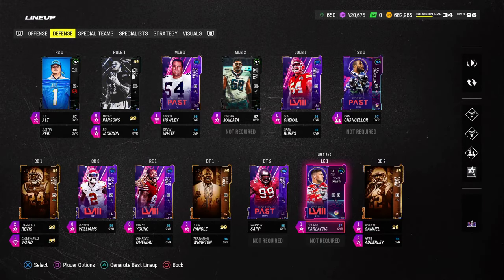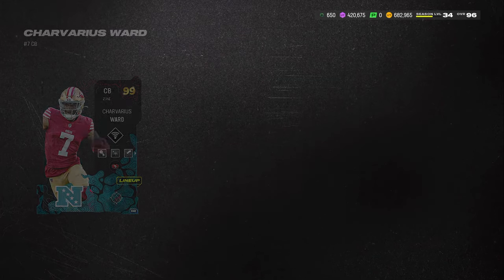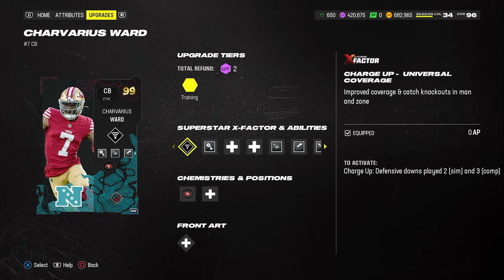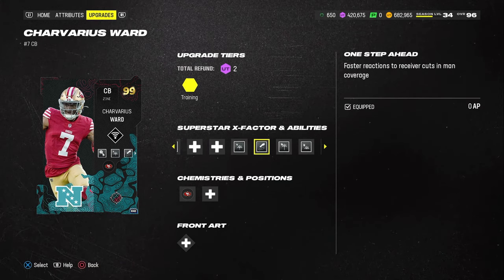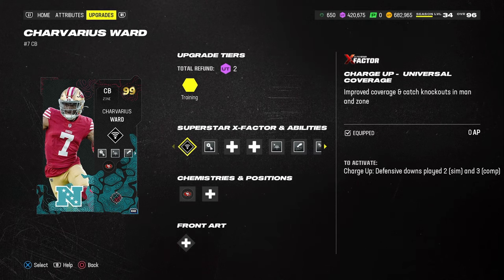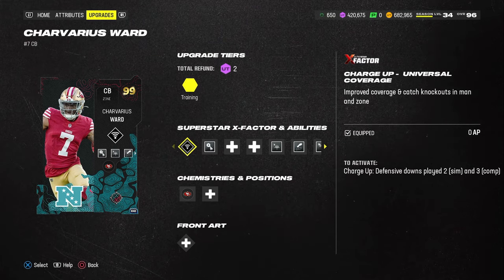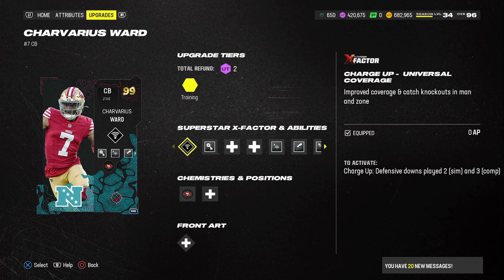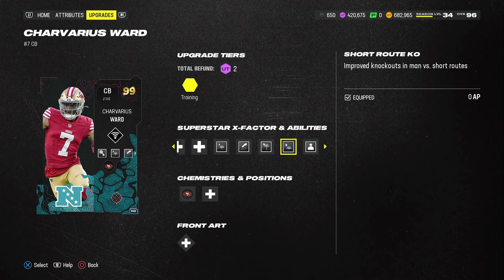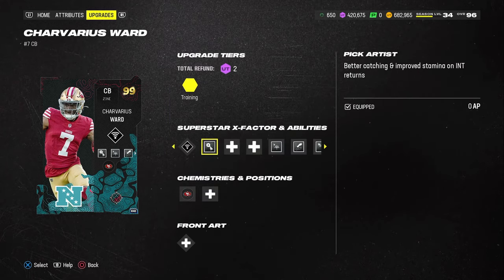I don't really care if they're 99 speed, to be honest. At this point in the year I'm still rocking the 70-out-of-70 Super Bowl theme team, mainly because it's hard to keep up with how fast the theme teams switch. So Traverius Ward here — I'm doing the charge-up on him for Universal Coverage. You don't have to do that because he does get every man KO. The reason I'm doing it is so that if he lights up, I can have full capabilities of both zone and man coverage. His abilities are Bottleneck, Short Route KO, Deep Route KO, Medium Route KO, and One Step Ahead. That's the best way to run him.